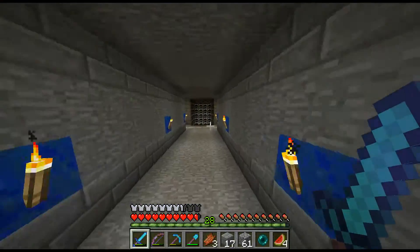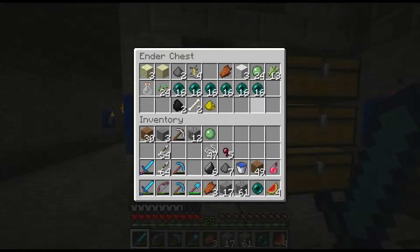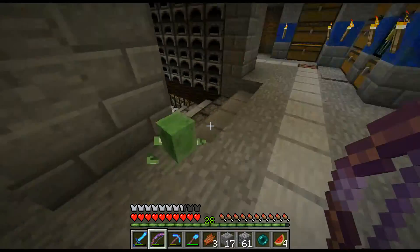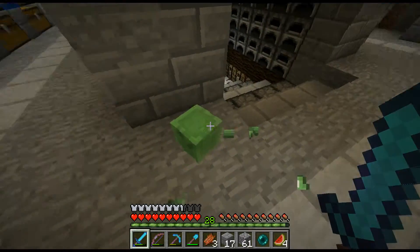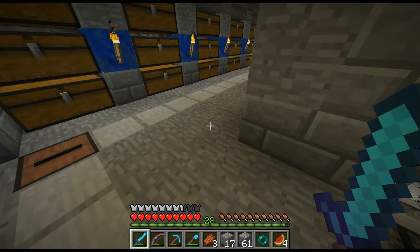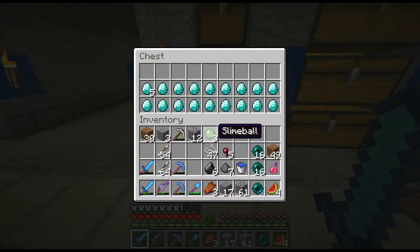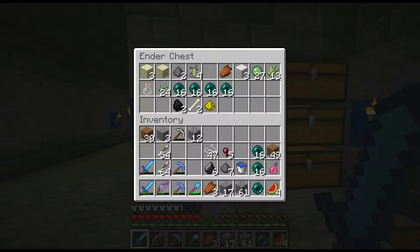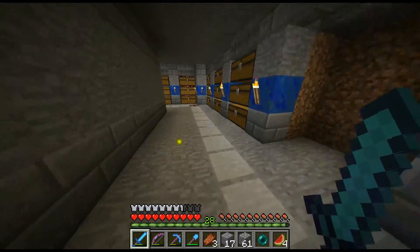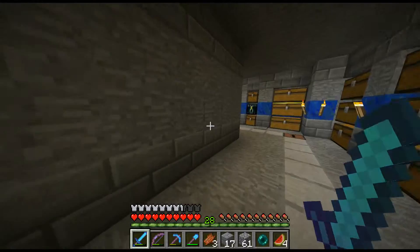Now I want to get over here. I really need to get myself some more ender pearls. Just grab these. I hate slimes sometimes. Slime ball — temporary storage for slime balls, I guess. I need to actually make my storage room bigger.